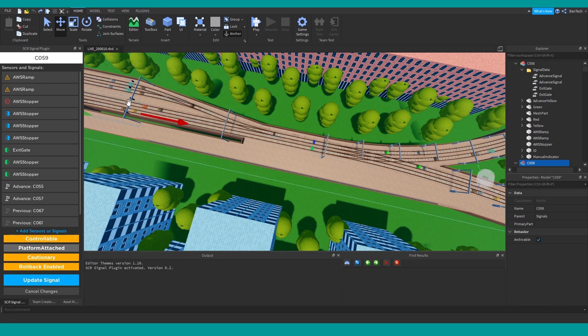Because of their complexity, we want to allow signalers to manually control those, and we also probably want them to be cautionary — so they can only be yellow, not green — to make sure that drivers are slowing down as they approach. Rollback enabled, which you'll know about if you're a signaler, essentially just rolls it back to its previous setting when a train has passed through and exited the block.